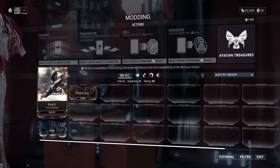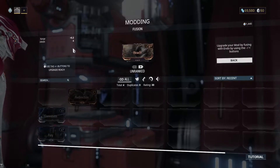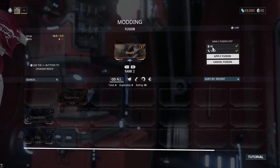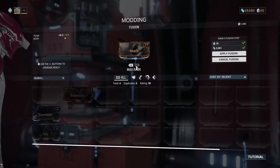Where better to start than somewhere already mentioned. Fusion does use Endo, the currency mentioned earlier, as well as credits to upgrade your mods. The cost goes up exponentially, so know that before you get started and excited.